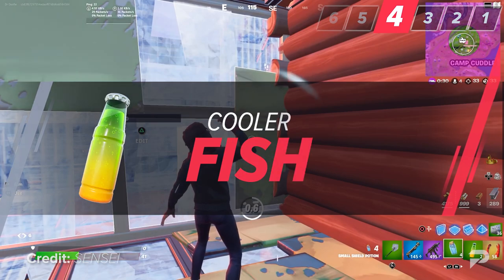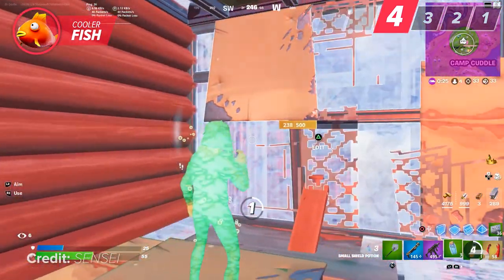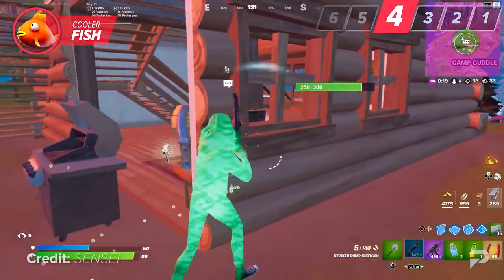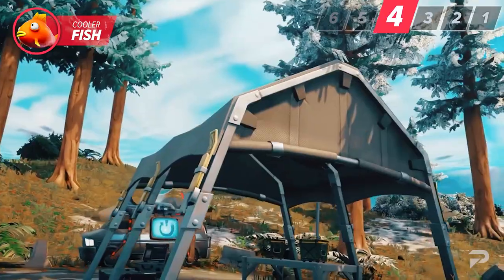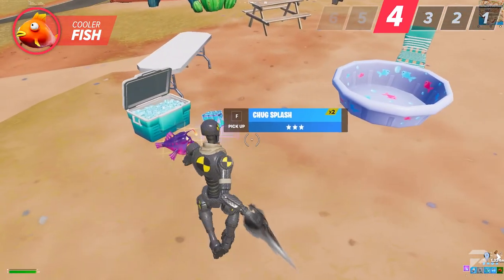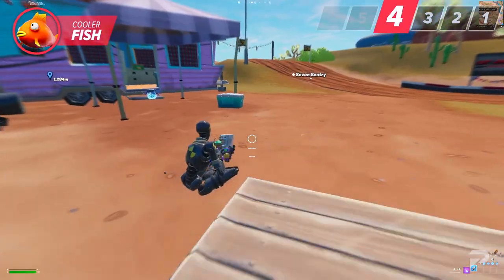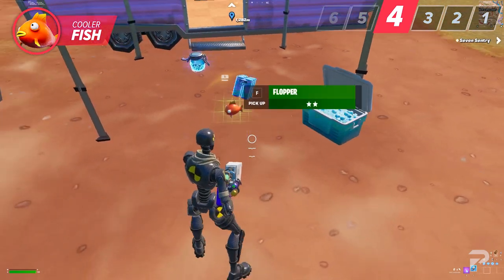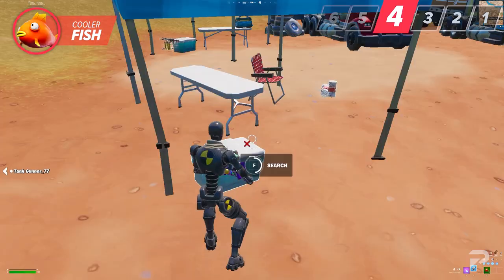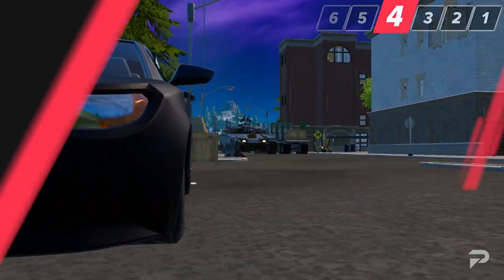Does anybody remember Guzzle Juice? It was a pretty interesting healing item that let you patch up on the go, and given how much movement we had in season one, it made everything so much easier. This season you may have noticed its absence, but Epic has you covered. We've seen plenty of Chug Splash looted from coolers, and if you don't already loot those, you definitely should. One thing some people haven't noticed is that coolers are now also a great source of floppers — for those who don't want to take time to fish, you'll find green floppers tucked away inside, and they make for some really fast heals when you're in a jam.